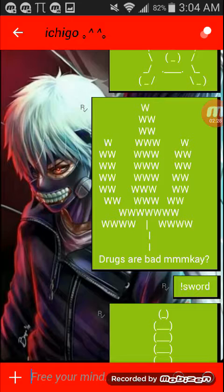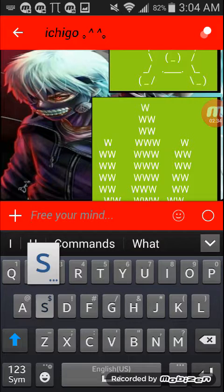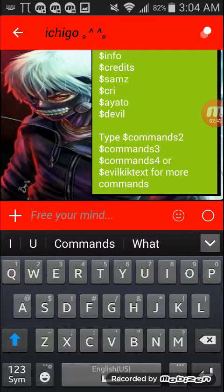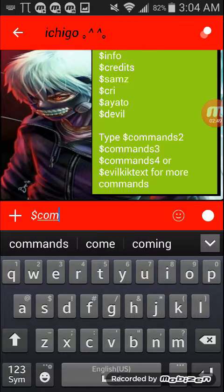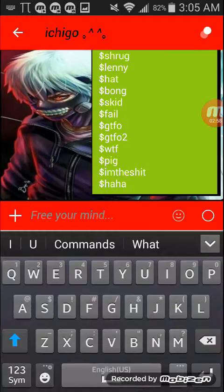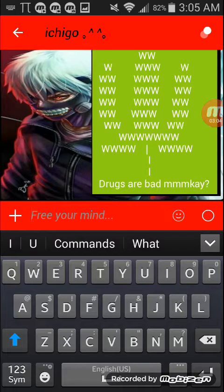For Merc Kick you use extra energy points and hit comms. For Evil Kick you hit the money sign and then commands, and this will pop up. It gives you all these options you can do, and also you have commands 3 and 4, which are actual commands similar to the sword I just showed you. For instance you can do weed — it has the weed symbol just using W's.